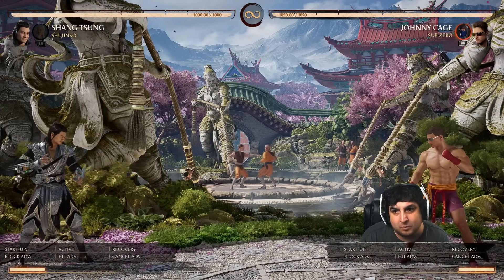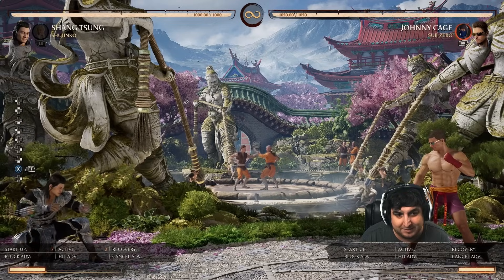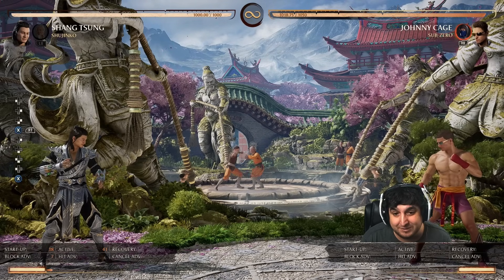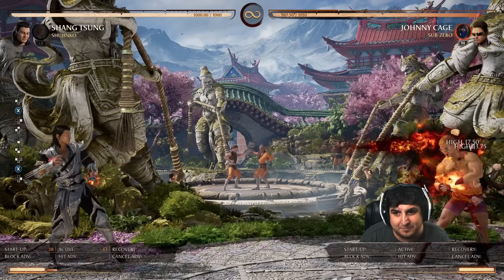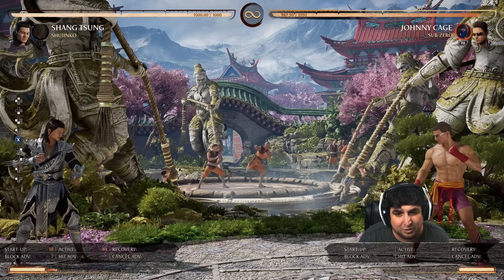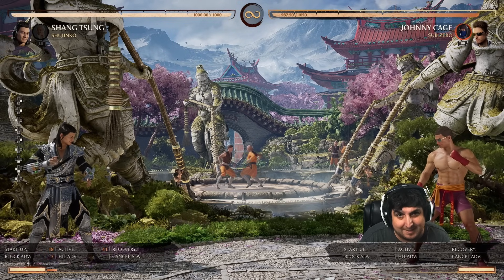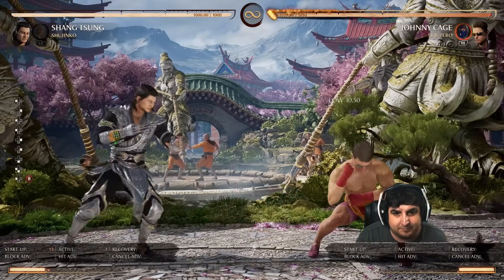The absolute number one tip I can give you to fight Johnny Cage is to keep him away from you. You don't want him close to you at all. If you have the ability to keep him away, do it, because his pressure is way too good up close. He's going to wreck you when he gets in.